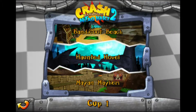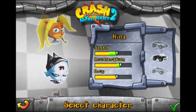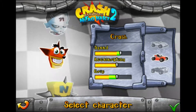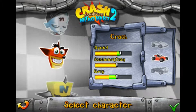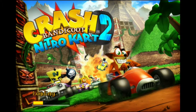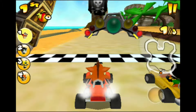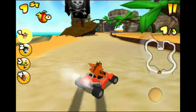We'll start with the first cup, which is comprised of Bandicoot Beach, Haunted Hovel, and Mayan Mayhem. Here are the characters you get to start off with: there's Crash, Nina, Coco, and Cortex. I'm going to go with Crash for now. Anyways, here we go — this is the second Crash Nitro Kart to be released on iOS.